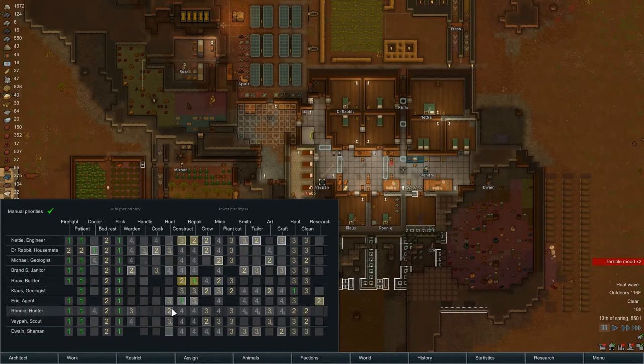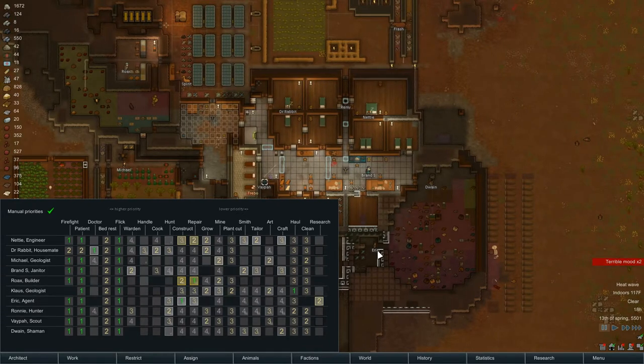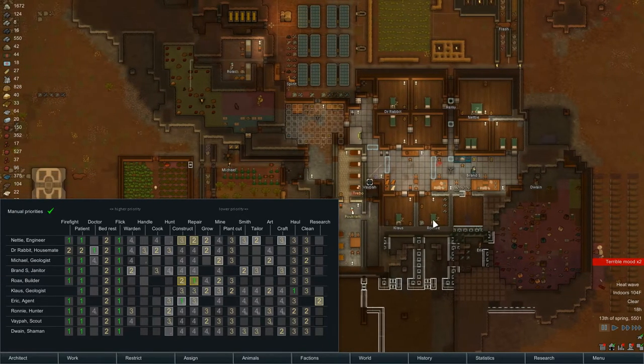Then we've got Ronnie, who enjoys hunting — double passion for hunting, in fact. I did cue up a whole bunch of wild boars to get her outside, though first thing she needs to do is get a meal or actually get some sleep. When she's not hunting, she will drop into hauling. I got to thinking — all of our three infected colonists have a very fast walk speed, so it would be a good idea to get them doing things that require speed, like hauling. We'll really quickly go out and get that stuff and bring it in at double speed.